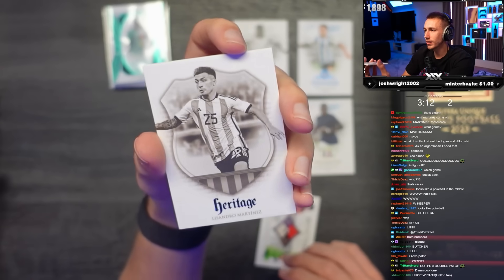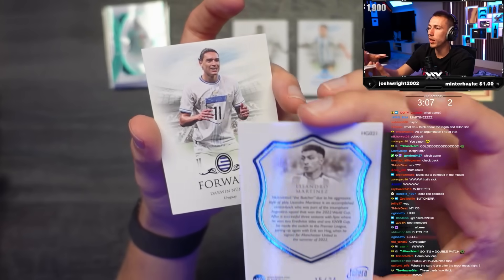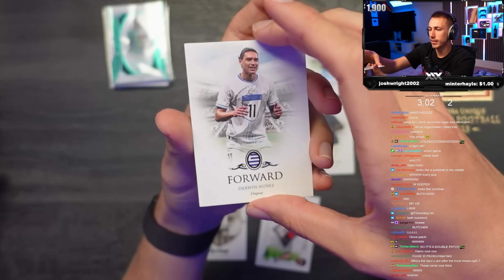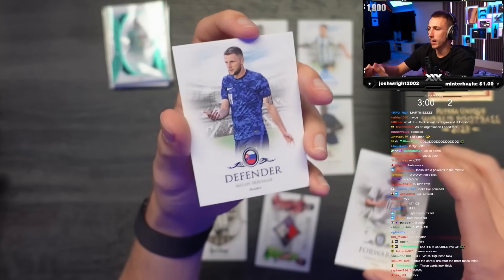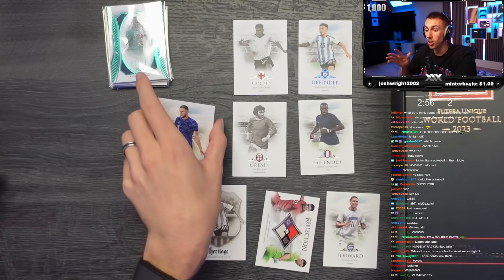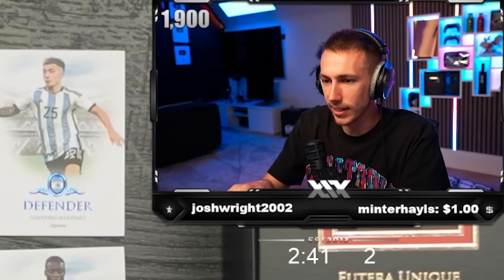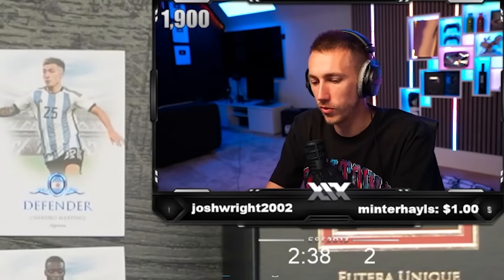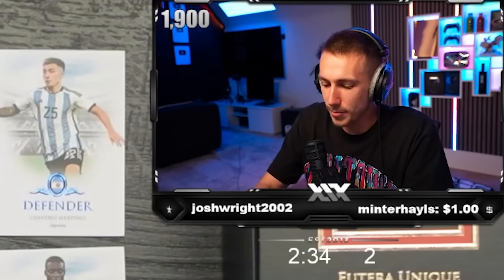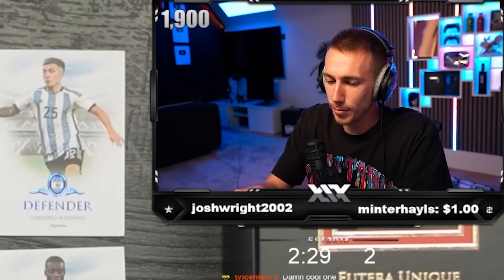Heritage Martinez. Darwin Nunez - 15 out of 24. And lastly, Skrinia. These cards are just sick. I'm very gassed with these, they look amazing. The style is so cool. I'm genuinely not even getting players I care about - like Lissandro Martinez, I'm kind of like 'eh' - but I'm gassed. Shame about the missing licenses though - I know, but these cards are almost nicer because they don't have the license.